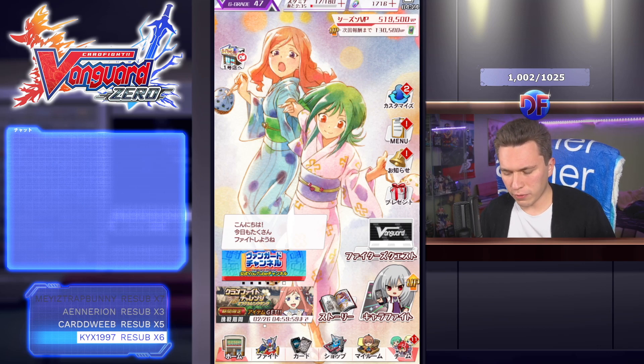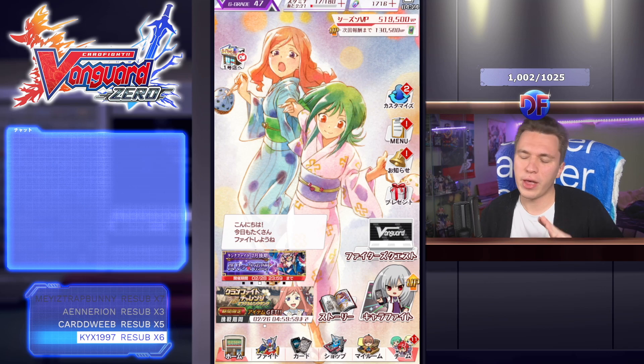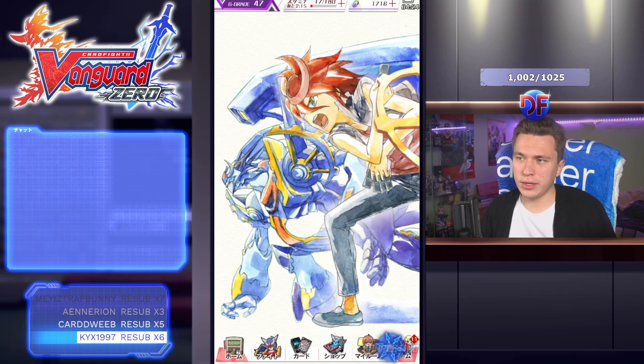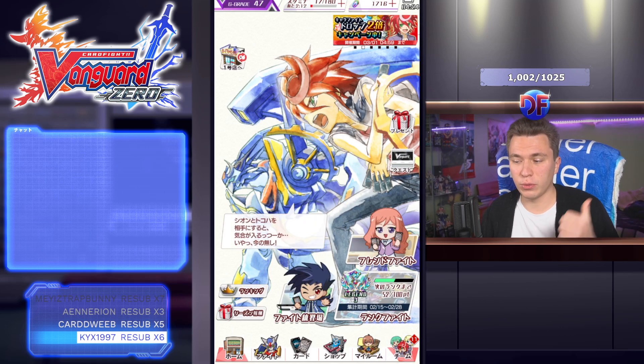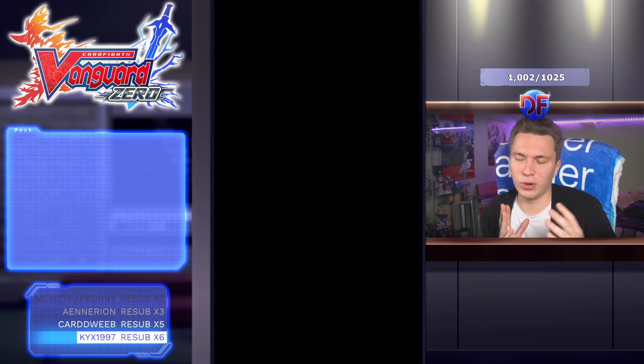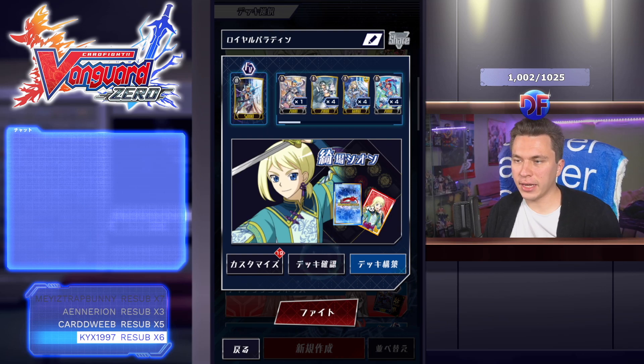For Altmile I only have two of the new GR Altmiles and I'm probably going to keep it that way even with a new one releasing, because I think it's probably going to be a 2-2 split. I still want to run stuff like Saint Blow in my lineup. The deck has definitely changed quite a bit — Altmile is flexible: you can build it with Sanctuary Guard, with Jewel Knights, or virtually anything, but you can also play it pure. Today I'm going to take a look at a pure build.